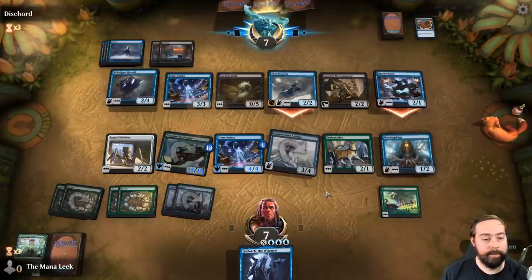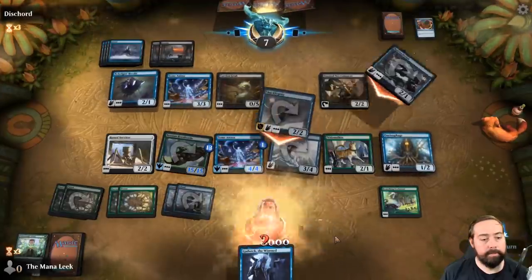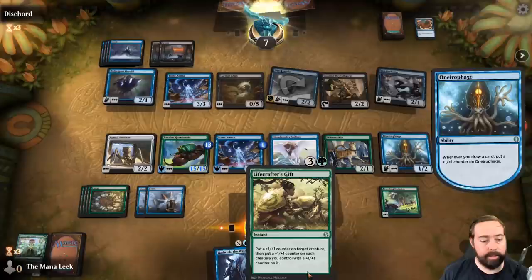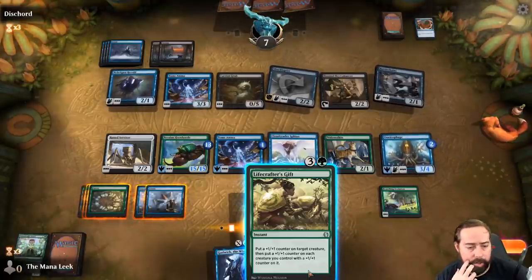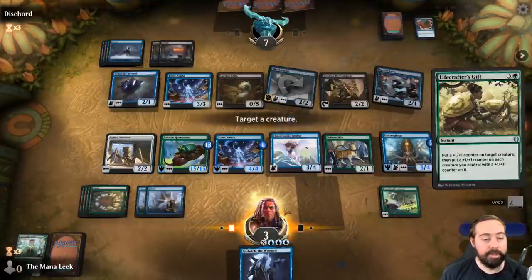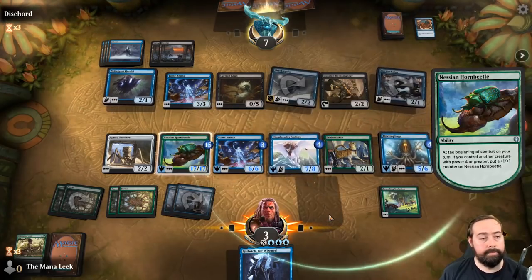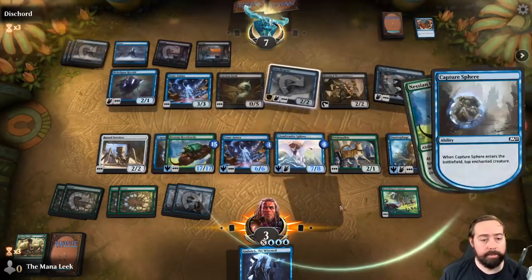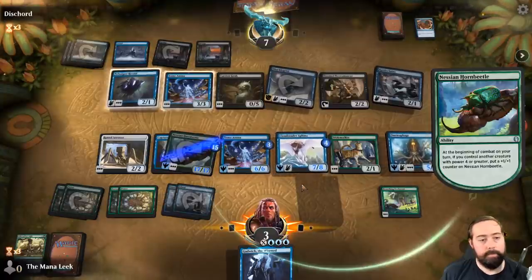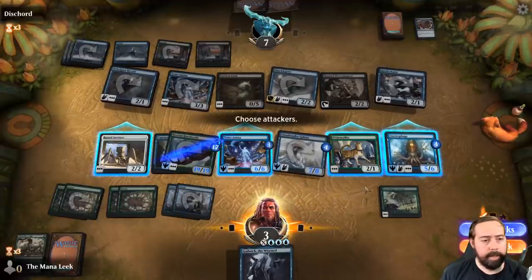I'm not losing this on On-Nerophage, especially not when it's going to become an amazing blocker. Put a plus one plus one counter on target creature, then put a plus one plus one counter on each creature you control with a counter on it — let's do that. Put two counters on the Sphinx and then everything gets two counters. Our Horn Beetle is going to be a nineteen-nineteen. They capture sphere the Horn Beetle — fair enough. Our flying fellas here are going to trample on through. We fly in for five, take them to two.